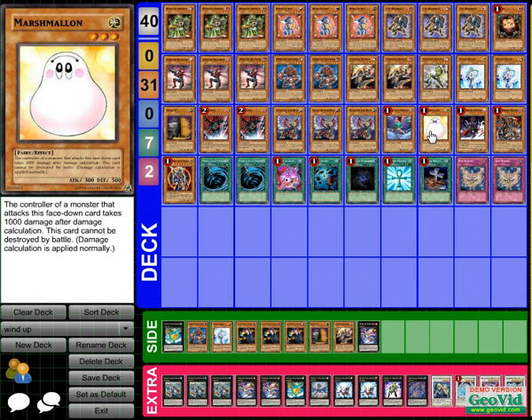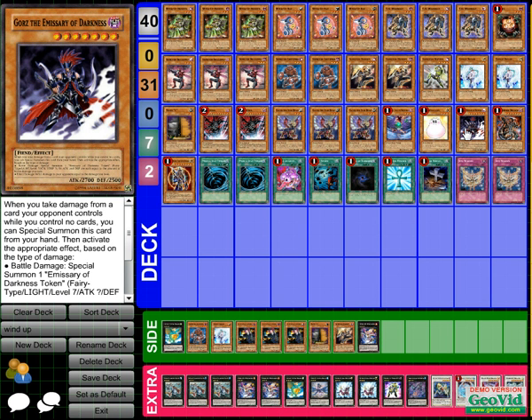Marshmallow is my other tech. He burns for 1000 first of all, and he stays on the field as long as they're only attacking, so he's a wall for a little bit. I would run Spirit Reaper, but Spirit Reaper lets me poke and drop a card from their hand — but I'm already dropping cards with the XYZ monsters. Marshmallow is better here: you have to kill him in a specific way, and if they don't, he burns the opponent for 1000.